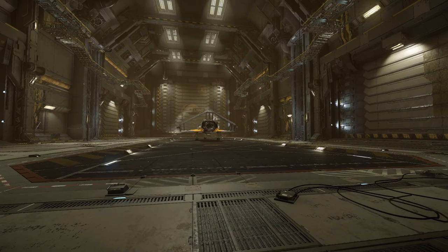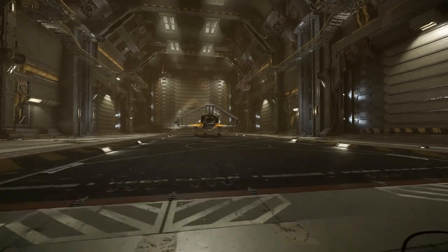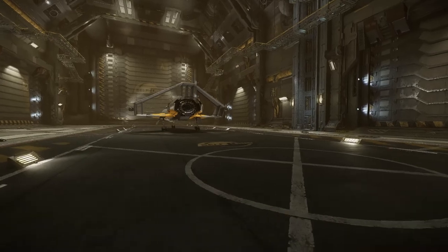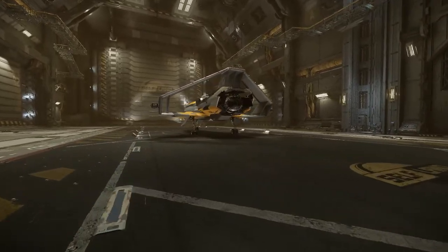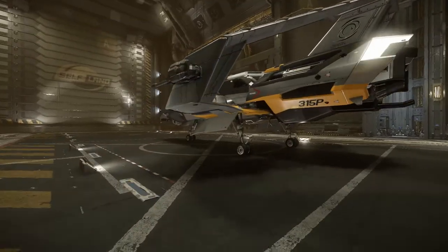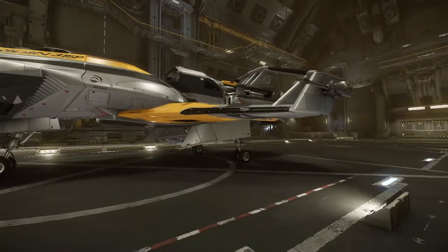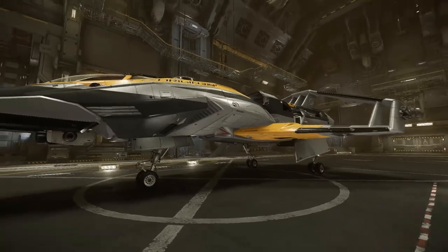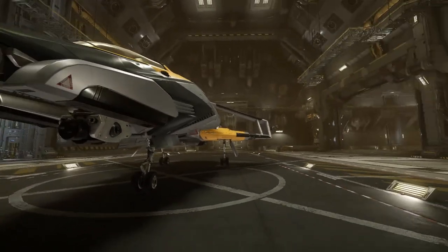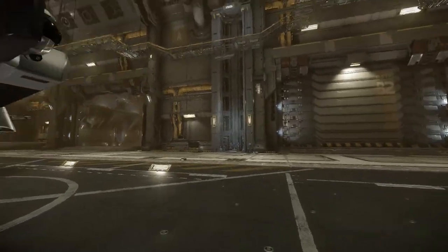Welcome to a little Star Citizen everybody, and today I've got a little bit of a surprise. Here's my usual ship, it's the 315P. I bought this because when the persistent universe is up and running I want to be able to go and explore, be able to jump — it comes complete with the jump engine — so I'll be able to go on my travels by myself and have a bit of an explore.